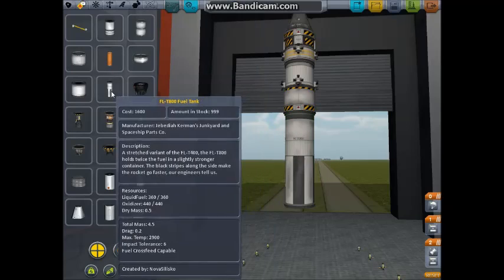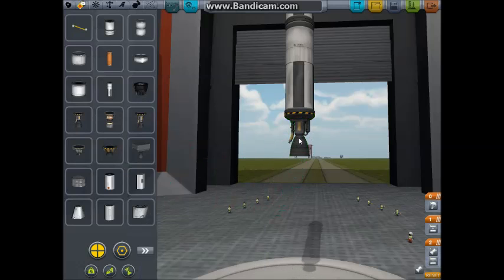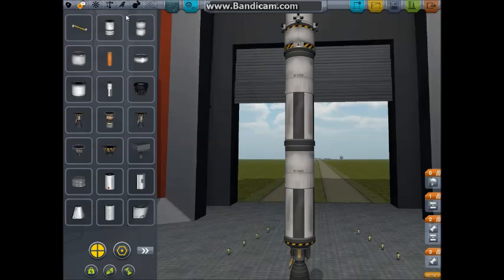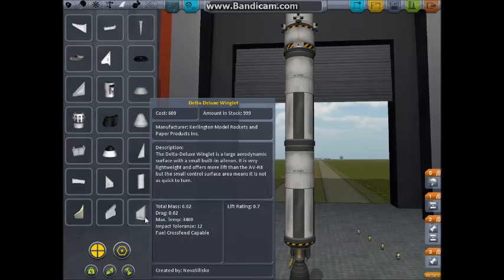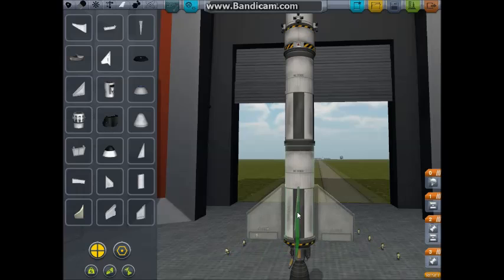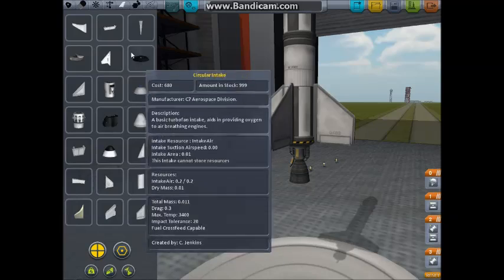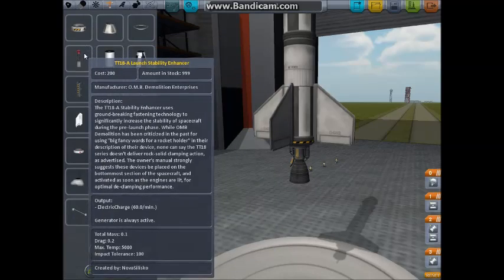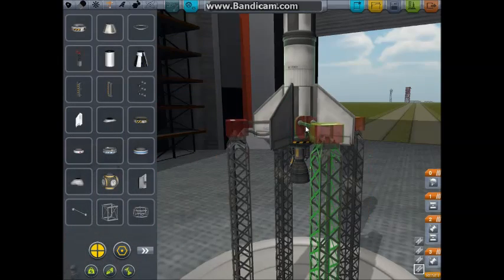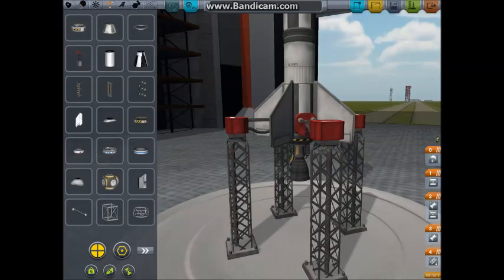Next, we're going to add the part that's going to get it up into space — hopefully — and add an engine there. We're going to add the more powerful non-vectoring engine, because I figured out what I did wrong last time. I don't ordinarily use the winglets because it's been a long time since I've built rockets this small. We're going to put four winglets on the bottom — there's our rocket. The last thing is we're going to put a T-18A launch stabilizer on there, and then click on the rocket and bring it down just a little bit so that we're not so high up off the ground.